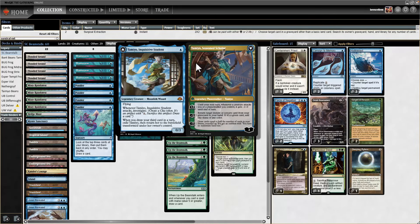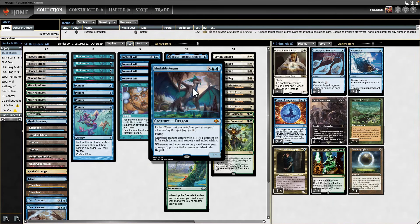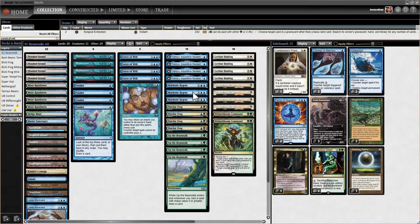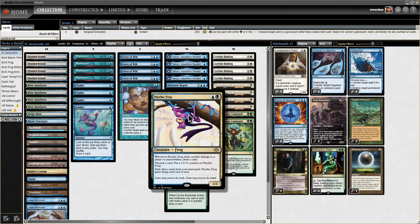To back up these format all-stars, we have Murktide Regent, which becomes basically a Moldrifter once you have some Beanstalks out, and grows quite quickly, providing a way to explosively win the game. It also has a little synergy with Psychic Frog.